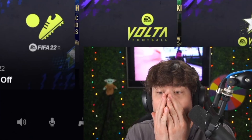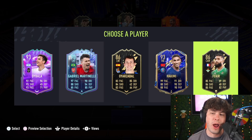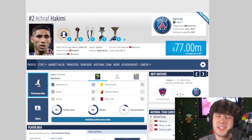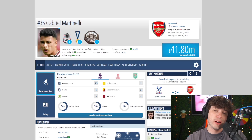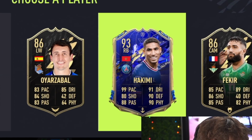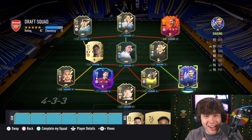We got a team of the year card. This could literally be anyone — well, it's probably Hakimi, Martinelli, or Dybala. Starting with Hakimi: 77 mil. Dybala's only 44 mil because of his age. Gabriel Martinelli: 41 mil. Into my team, Hakimi. It just makes sense that the team of the year — the most informed players in real life — are going to be the most valuable. He links to Verratti. Look at that — 72 chem. Boys, we're going to do this.